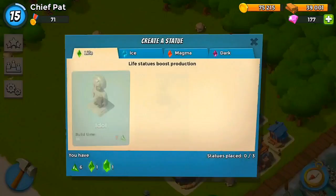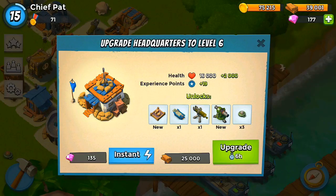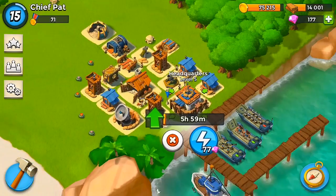Let's head back to base and wrap it up. Looking at the sculptor, I have six shards — I don't have enough yet to build an idol, so I'll save up for the next episode. We did get enough wood to upgrade our headquarters to level 6, which gets us a landing craft, a cannon, another machine gun, and some more mines. It's going to be a pretty sweet upgrade.